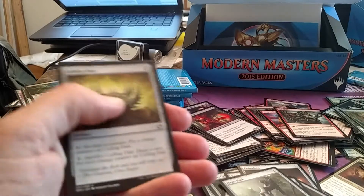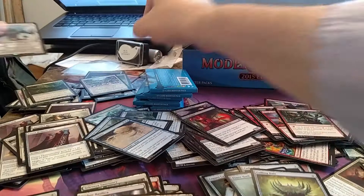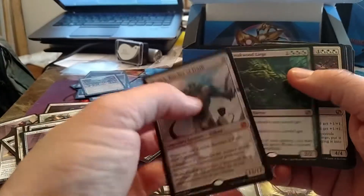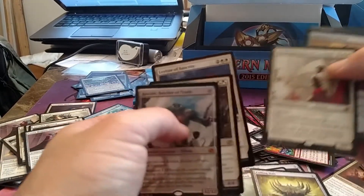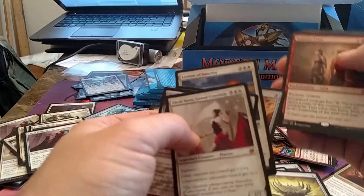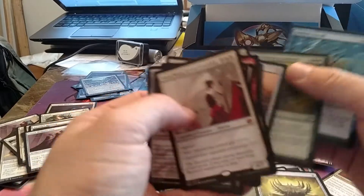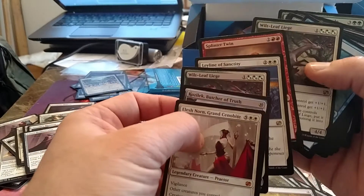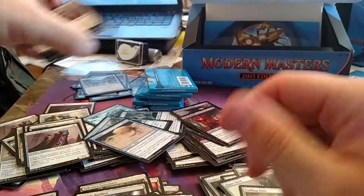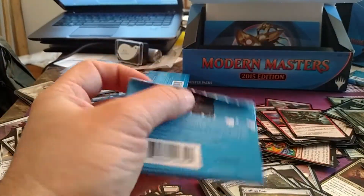I'm honestly just thinking: give me Goyf, give me Goyf, please give me Goyf. No Goyf, but a Kozilek. Quick recap of our mythics so far: we got a Kozilek and an Elish Norn. So far we have two mythics, two Wilt-Leaf Lieges, a Leyline, a Splinter Twin, stuff like a Recall, and that foil Clique in our back pocket.